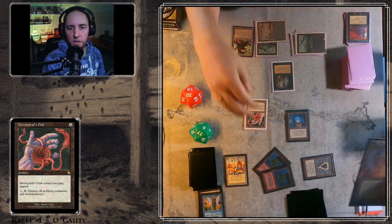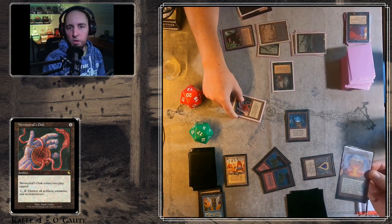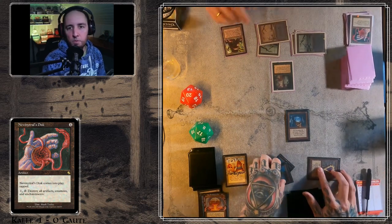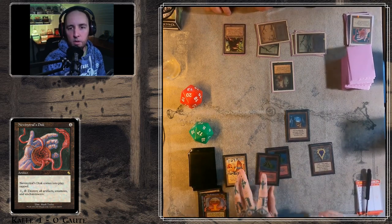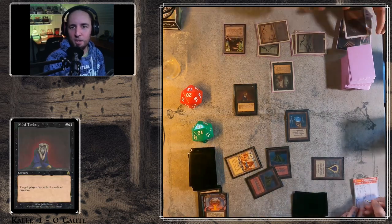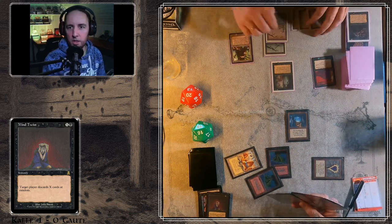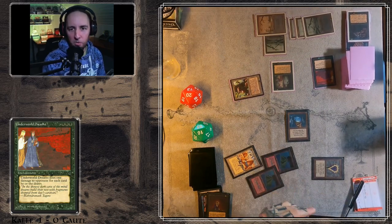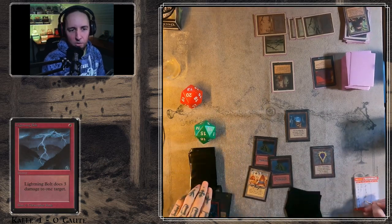Kalle is activating his Icy to take care of the Disk. The Disk was tapped so Goethe can't use it now. A Mind Twist for two — taking care of a Terror and an Obliterate or something. And that's the third Underworld Dreams. Kalle is down to 15.